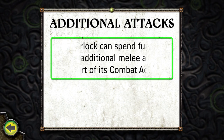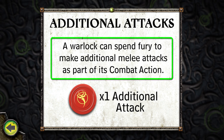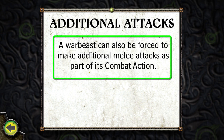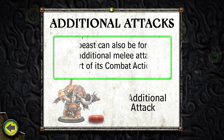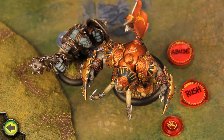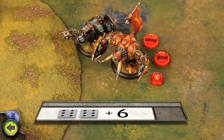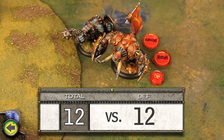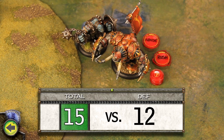Once it has made its initial attacks, a warlock can spend fury to make additional melee attacks as part of its combat action — one additional attack for each fury point spent. A warbeast can also be forced to make additional melee attacks; it gains one fury point and can make one additional attack each time it is forced. When buying additional melee attacks, a model can choose to make the attack with any of its melee weapons. After destroying the axer, I turn the gladiator's attention to the troll bouncer and force it to make another attack with its war gauntlet. Unfortunately the attack misses. I force the gladiator again to make another attack, and this time the attack hits, causing 10 damage. The gladiator makes another attack, hitting and dealing 6 damage.